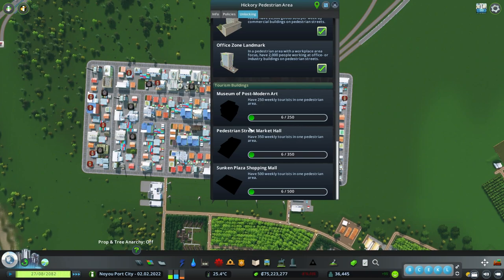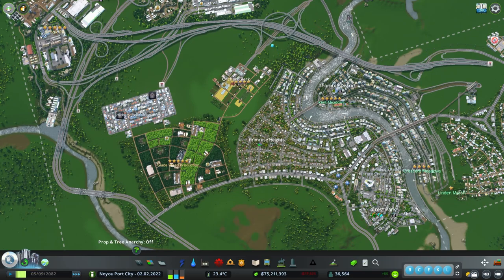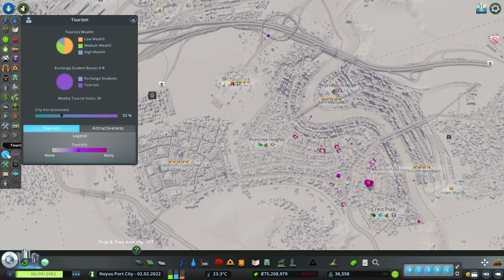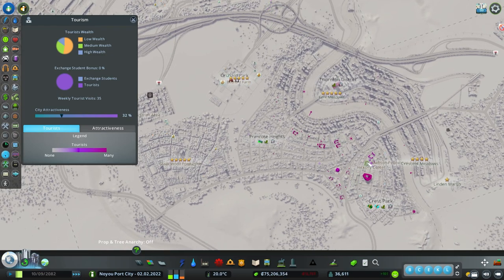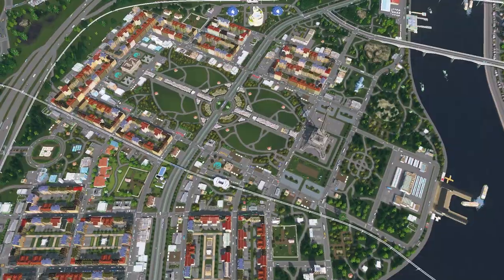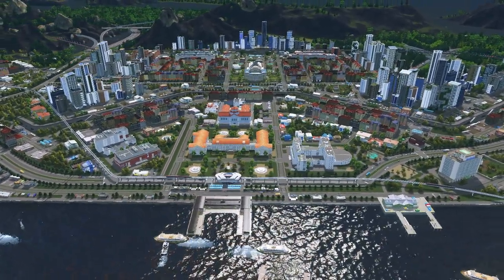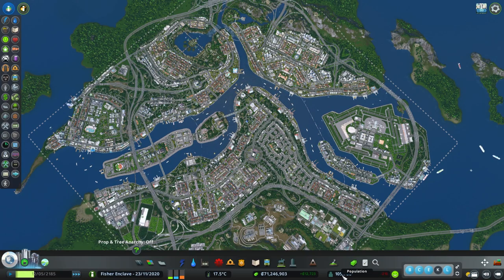Now we are going to unlock the tourist buildings. You need a consistent 500 tourists in your pedestrian area for this to work. First, we need to know how many tourists are in your city — going to tourism, we actually only have 35 tourists and they are definitely scattered around. There is no way we're going to have 500 consistent in a week. We basically need a city with a large population that has numerous parks established. Therefore, we will revisit Fisher Enclave City just to showcase how to unlock the tourism landmarks. This city has a population of 105,000 and we have 1,700 tourists.